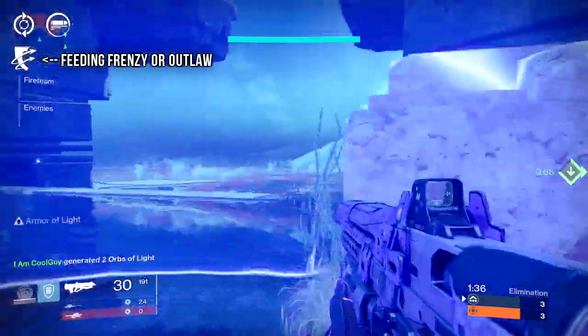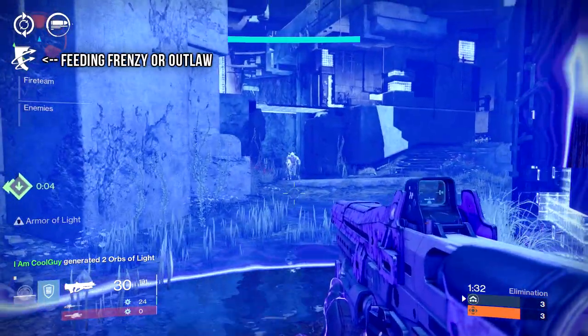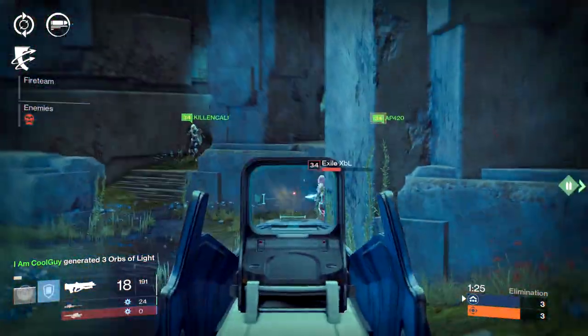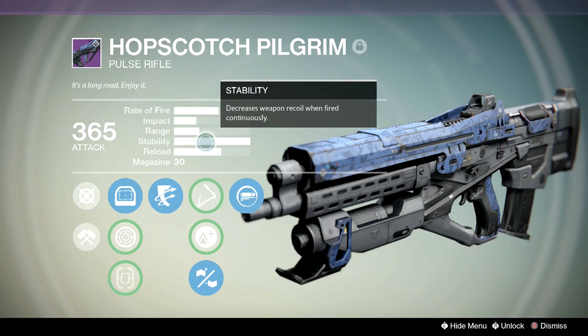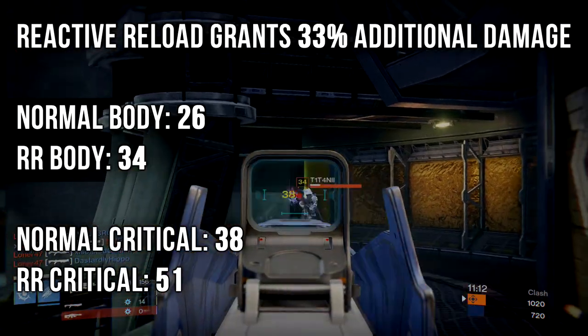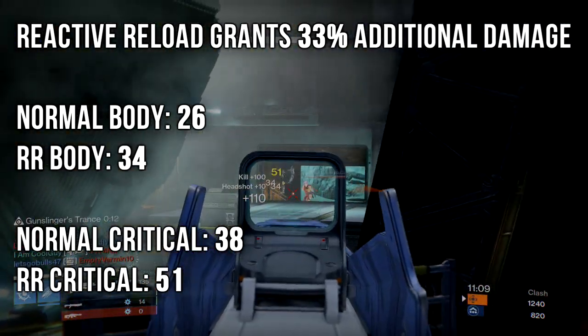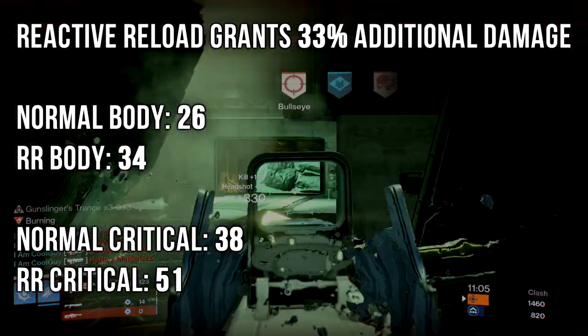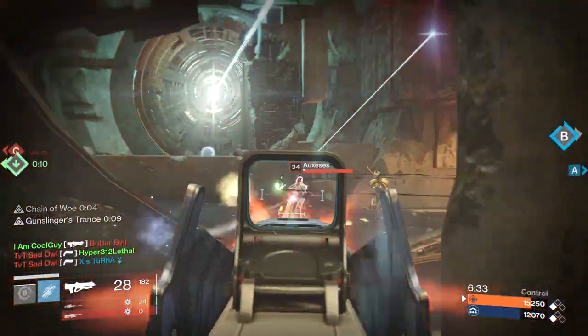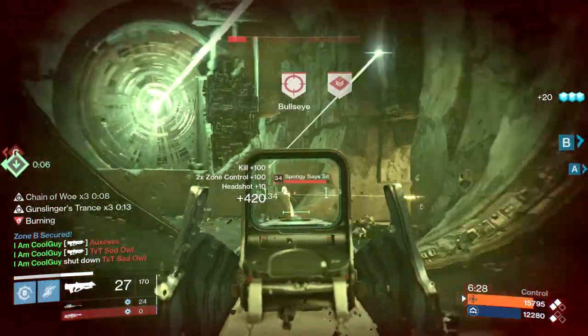The second perk build is my personal favorite, set up for an aggressive playstyle. The perks play off each other and perform to their absolute highest potential — and for compulsive reloaders, this is for you too. We have Outlaw and Feeding Frenzy, a stability upgrade like Small Bore or Handlaid Stock, and then Reactive Reload. I call it the 33 — you get 3 seconds for the reload and then 3 seconds for the Reactive Reload. This makes the Hopscotch deal a massive 51 per bullet and 153 per burst when Reactive Reload is activated. It also does 34 to the body — 102 per burst — and yes, it has the ability to two-shot to the body.